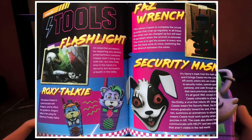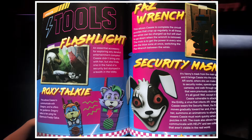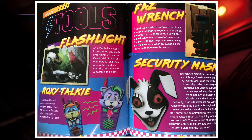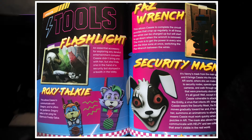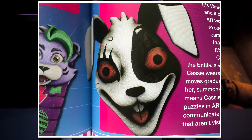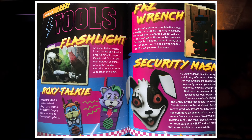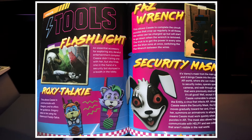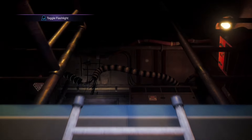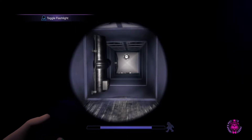Now here's actually the best page in the whole Ruin section: the tools that Cassie uses — the flashlight, the Roxy talkie, the Faz wrench, and the security mask, also called the Virtual Augmented Neural Network Integration unit. This is probably the best page because it has really good renders. We have great renders of the Roxy talkie, the Freddy walkie talkie, and a nice image of the Vanny mask. There are also good images of the flashlight and Faz wrench. The layout looks really cool — it reminds me of an old video game guide from the early-to-late 2000s.